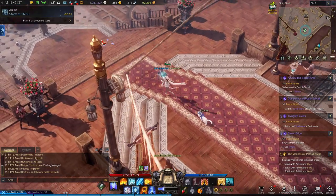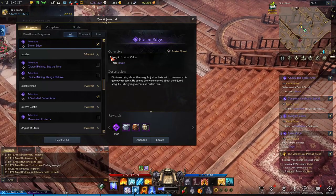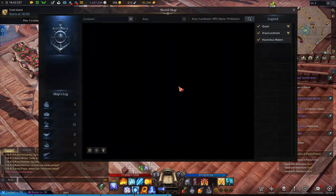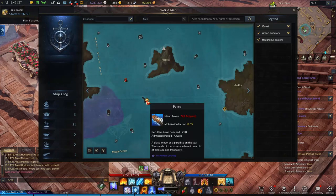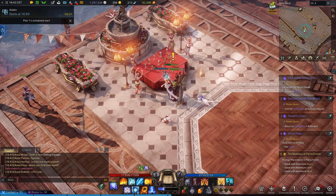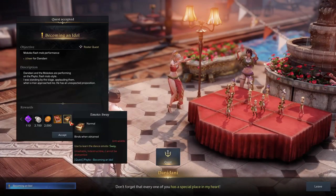Hello everyone and welcome back to Gamer Hex channel. If you're trying to do this quest which asks you to use the Sway emote, you can unlock the Sway emote from this island — it's called P2. Go there and you will see this quest called 'Becoming an Idol.' You need to complete that quest in order to get this emote as a reward, like you see — Sway.